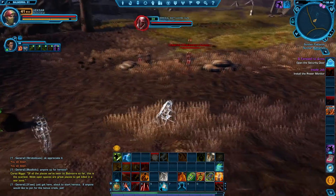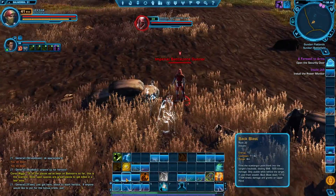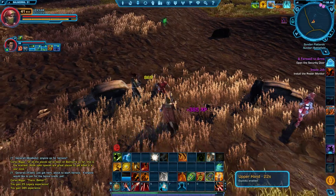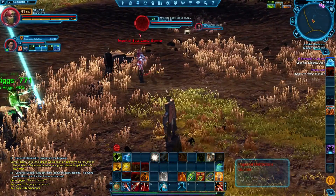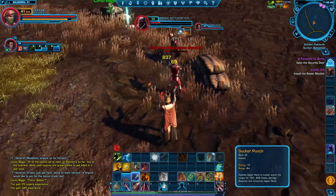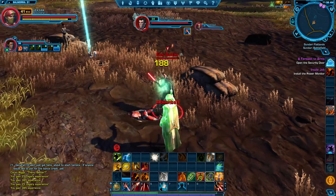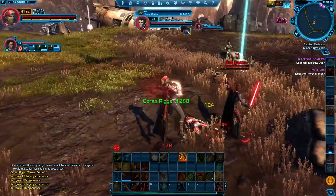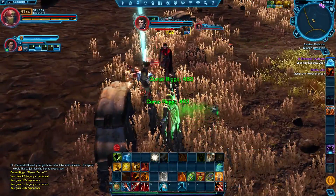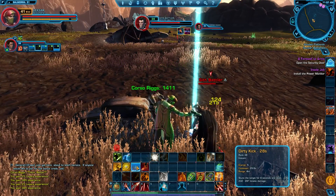He won't be immune to crowd control though — so he's stunned. I can sneak up behind somebody, Backblast, Vital Shot to put the DoT on him, then punch him. I now have another charge of Upper Hand. He's dead. I'll Vital Shot this next guy right off the bat... and he's choking me out, so I'll just show you this Dirty Kick. I don't care what language you speak, but this is pretty brutal.